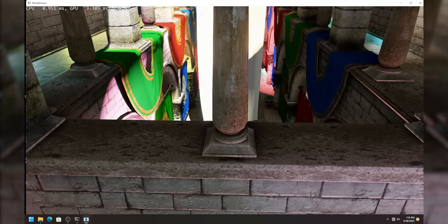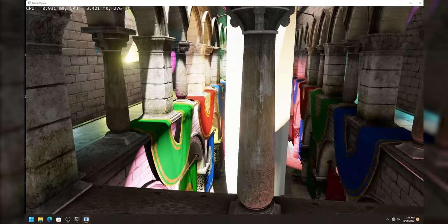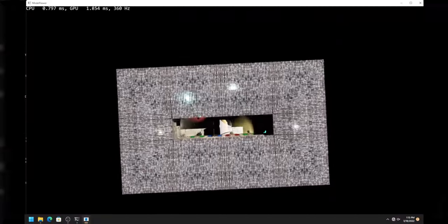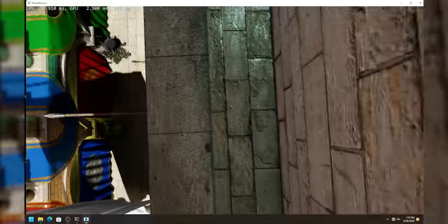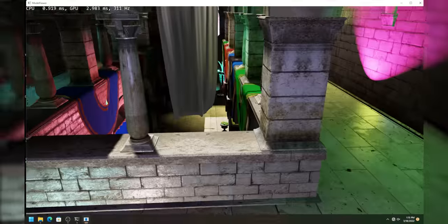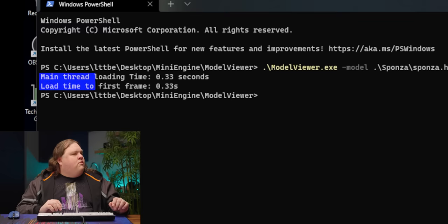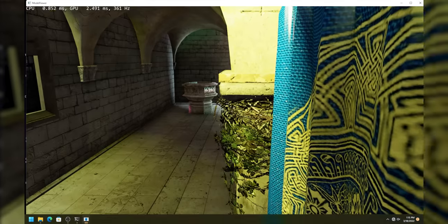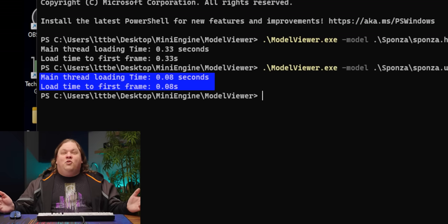Let's launch the non-Direct Storage version first and see how long that takes to load. Okay, not too bad. We can look around — it's not a very complicated scene, actually quite small for what it is. It's not like the Unreal Engine 5 demo, but it is a whole bunch of assets loaded in here. We can see that took 0.33 seconds for everything to start up. Now let's go with Direct Storage. Okay, you can see the same thing happening here — we've got the same overall set of assets. And if we exit out: 0.08 seconds.